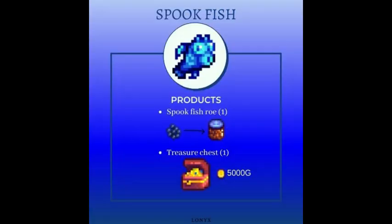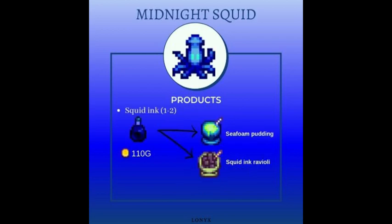The spookfish produces treasure chests that can be sold at 5000 gold; if not, they produce roe. The midnight squid, though not necessarily one of the best fish to raise, produces squid ink which is used as an ingredient for seafoam pudding and squid ink ravioli. You can also acquire squid ink from the common squid and as a drop from the enemy known as Squid Kid. I included this one due to the fact that squid ink can only be acquired from anything squid-related.